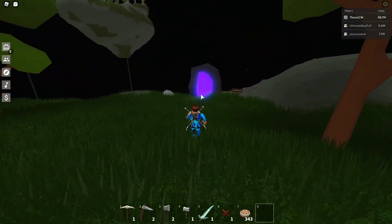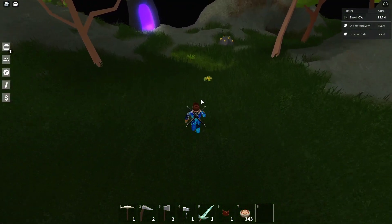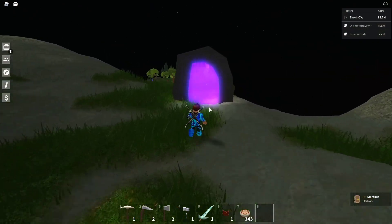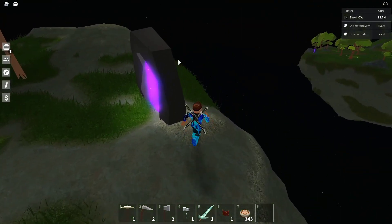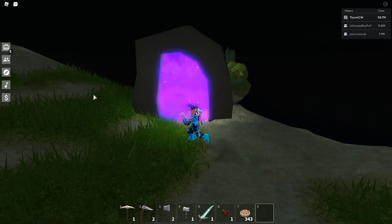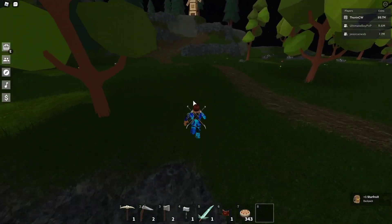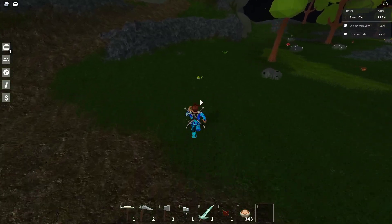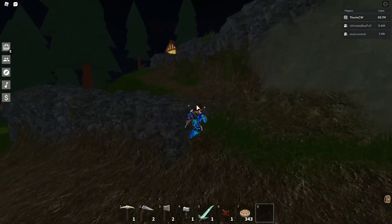I think a nice idea for one of their next updates would be to actually put a portal from the main island to either the Buffalkor or the wizard lizard island on the main island itself, still requiring the key - which saves you running through all the islands just to get to this one. Alright, so we're on the wizard lizard island now.